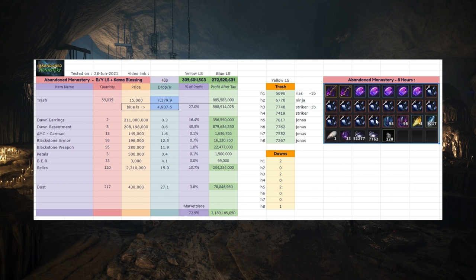Not a whole lot of stuff drops. I managed to average almost one of these per hour — I dropped 7 resentments or earrings in 8 hours. I don't know if this is considered amazing luck or just average. The breakdown was like 2, 0, 2, 0, 2, 0, 0 — it either drops nothing or two of them in one hour, so that was interesting.